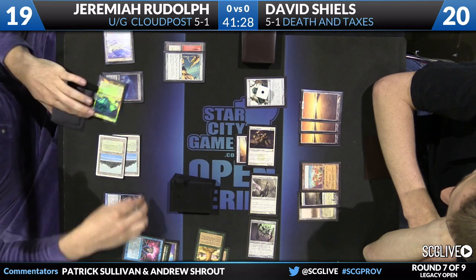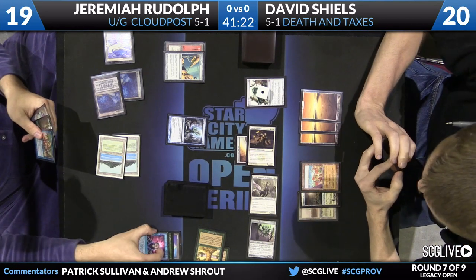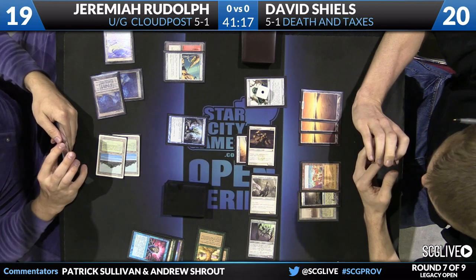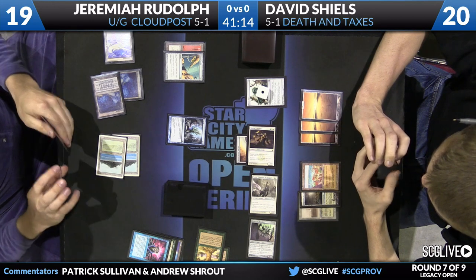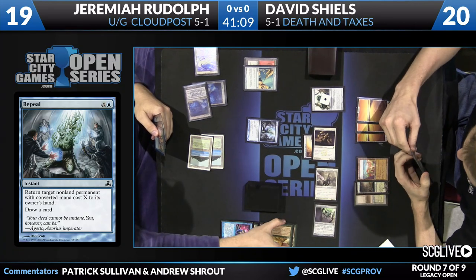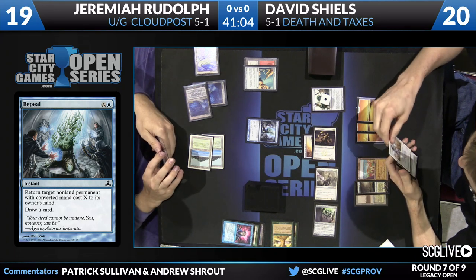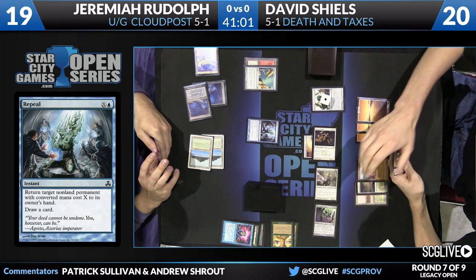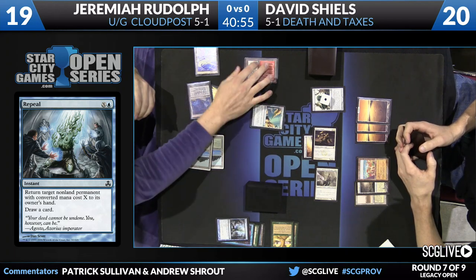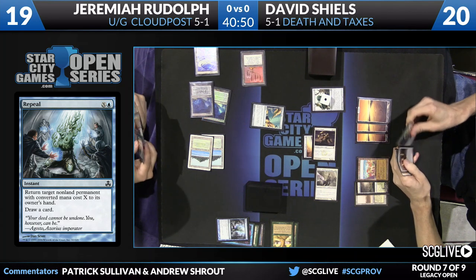On the other hand, it does get the Revoker off the board, so there's something to be said for that. There is a Repeal — we're not clear on what it is targeting just yet, a lot of good targets on the board. I imagine if he's doing it right now, he's probably going after the Phyrexian Revoker. It's also possible that getting Thalia out of the way allows him to cast a sequence of spells. Shields doesn't have a lot of gas in hand, but we do see that Stoneforge Mystic — so if Jeremiah lets his guard down, Shields could Stoneforge up Umezawa's Jitte and win the game in one sweep.